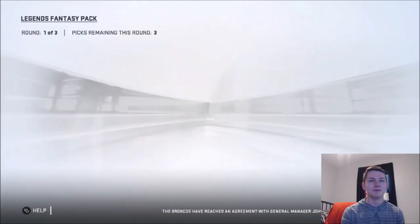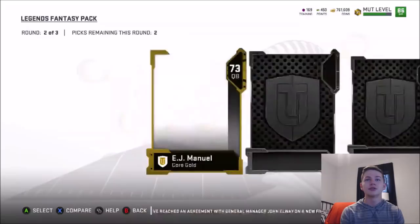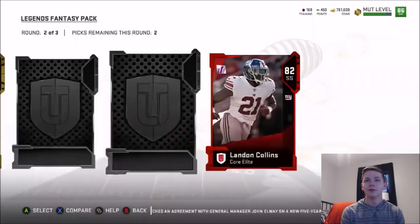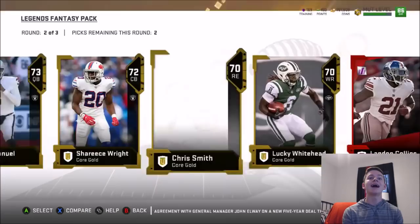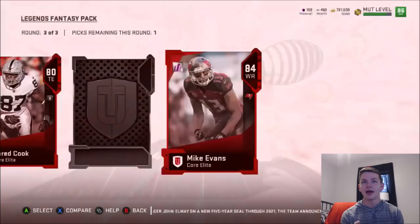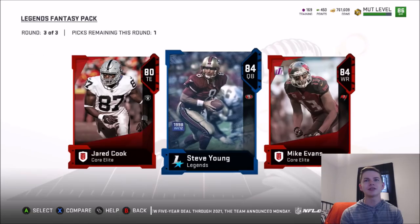Round number one we'll fly through — you really never get an elite in those. Round number two though — can we get an elite? We do: 82 Lennon Collins, definitely a nice pull. Round number three we get 80 Jerry Cook, then 84 Mike Evans, and the legend is 84 Steve Young. I'm going to take Mike Evans — I feel like he's actually going to go for more than Steve Young after today.